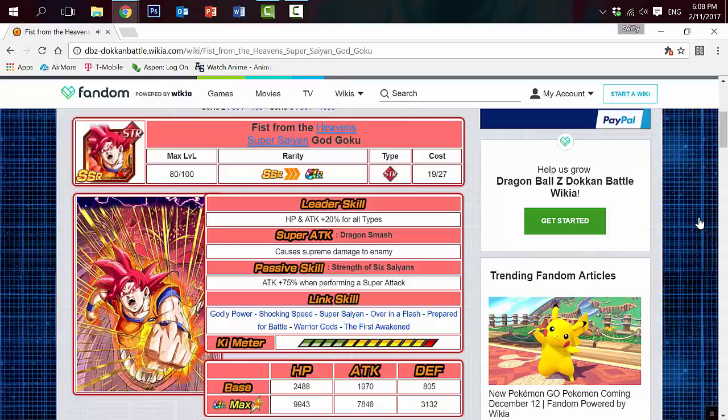Next is the Fist from Heavens Super Saiyan God Goku. His leader skill is HP and Attack plus 20% for all types, which is better than the other God Gokus if you want to run a rainbow team. Compared to a mono Attack plus 50%, this Goku gives HP and Attack plus 20% to everybody. His Super Attack is Dragon Smash, which causes Supreme Damage to the enemy, again better than the Physical Goku in terms of Super Attack.